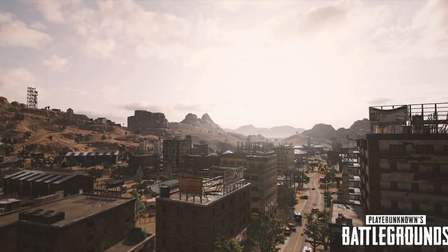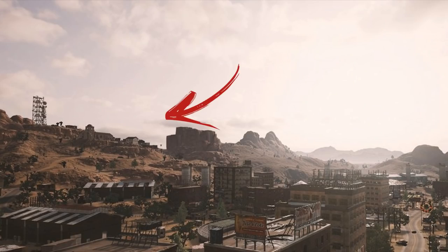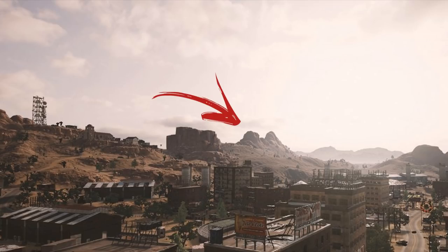Looking down the road cutting through the center of the city, we can see a load of wrecked vehicles, perfect for when you're being pinned down under fire from one of the surrounding high-rises. As we can see on the left-hand side of the screenshot, there are some rocky mountain ranges so we can see and snipe back into the city if we needed to.